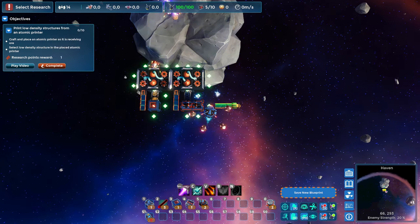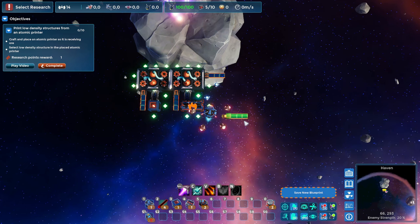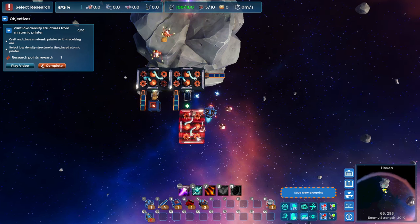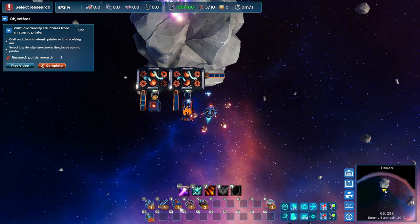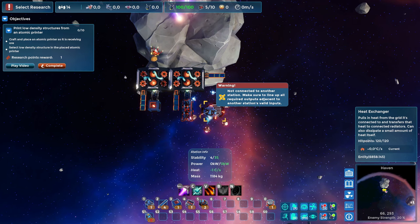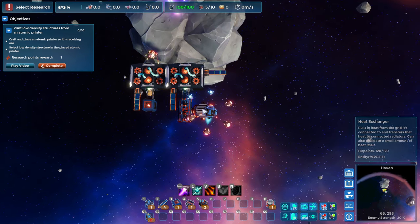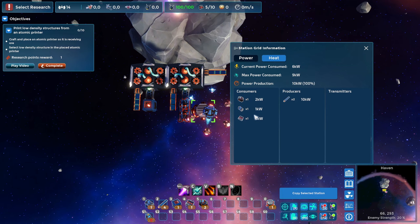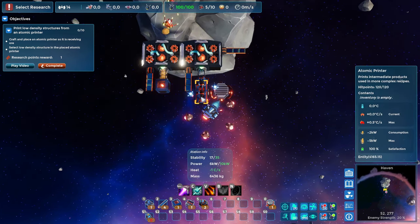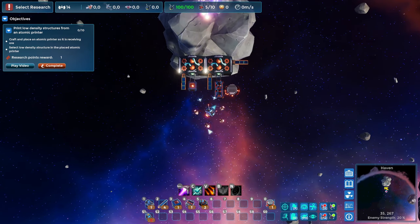A couple of things to note: we need more power, so let's put another solar panel in. We also need a heat exchanger attached to this, which makes sure things don't actually overheat. If you have more producing buildings in a station, you're going to need to connect more heat exchangers. We are now making some atomic printers, but not actually producing anything yet because we need a couple of mining bots to get things going.